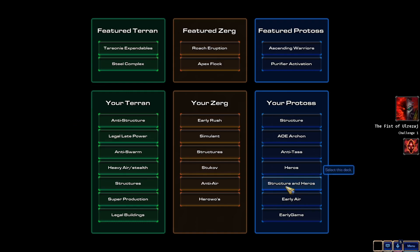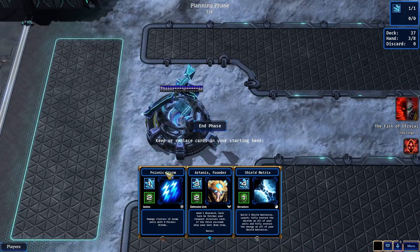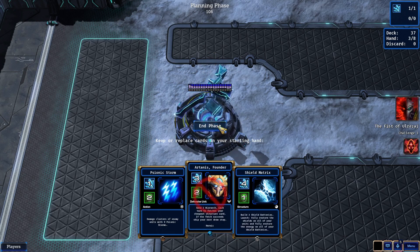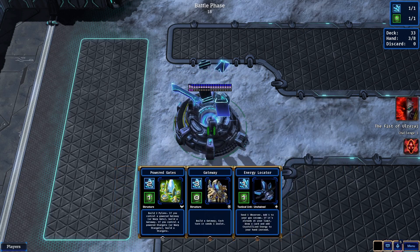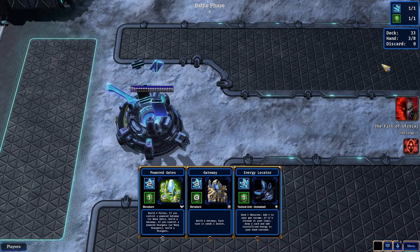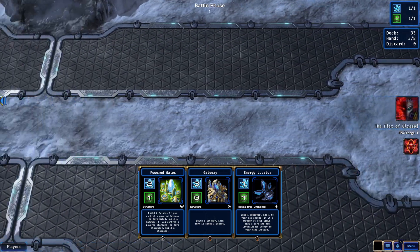So how did I beat this guy before? Who knows. Let's just do structures and heroes back — I do not want you to have Artanis. Don't want you having those either, but oh well. Because he takes the hand — yeah, I was hoping for one of these in my hand so I could play it and give him one less card. But I don't think he'll be too much of a problem.